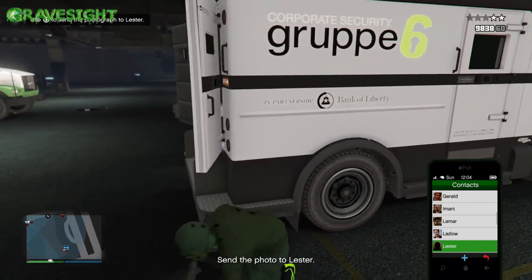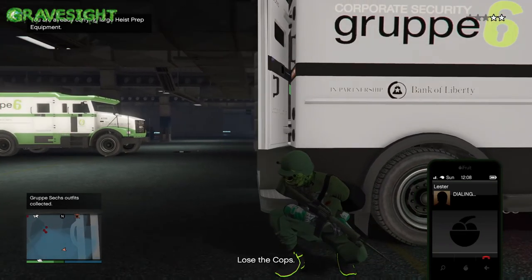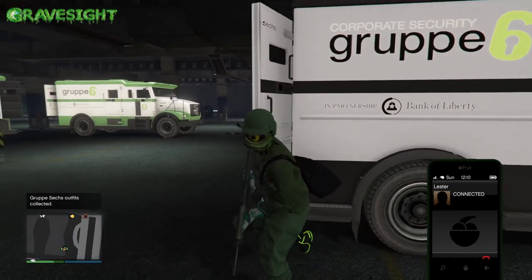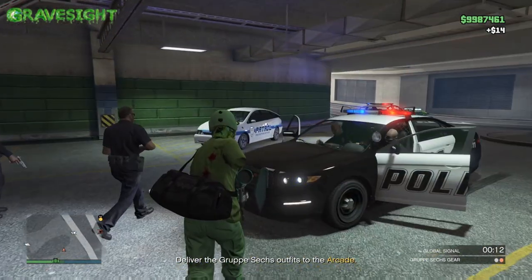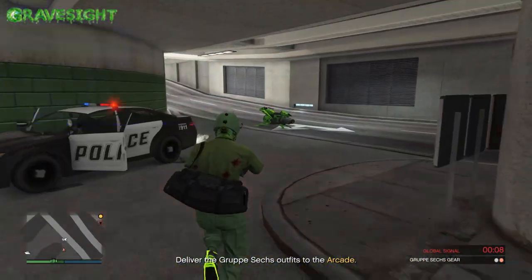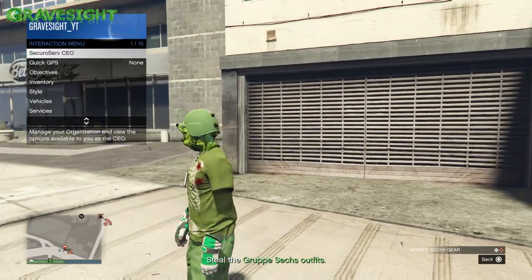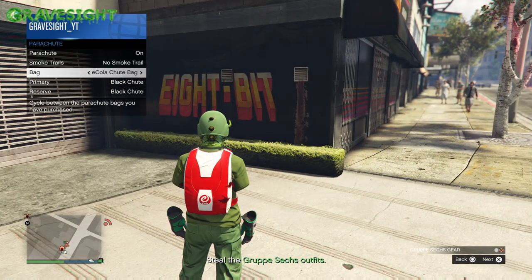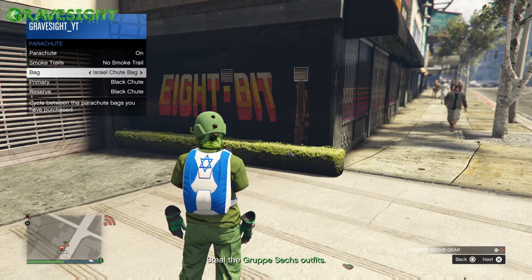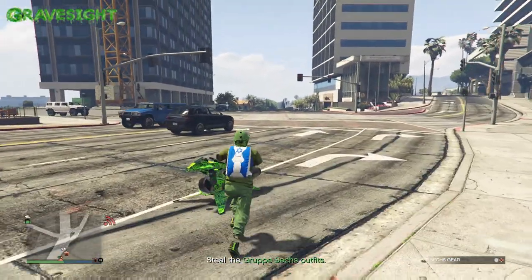I'm going to show you the same method for each duffel bag and how we're going to save it. I'm going to call Lester to get rid of the cops, and then after we grab the first duffel bag — whether it's the black, yellow, blue, or camo one out of Silent and Sneaky — we just go ahead and turn it in. Nothing special, just walk right in there. You will also need to own the Israel parachute at some point. If you do not own it, we'll be going to Ammu-Nation, and I'll show you where that is. This is the parachute we're going to use to help us save the duffel bag.